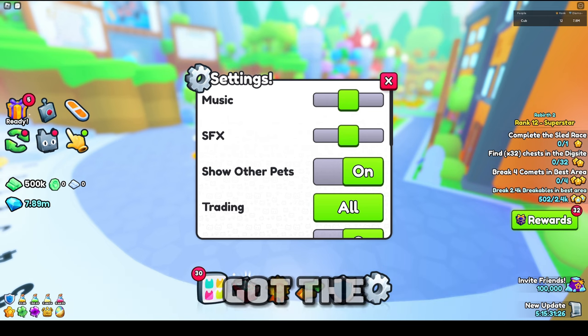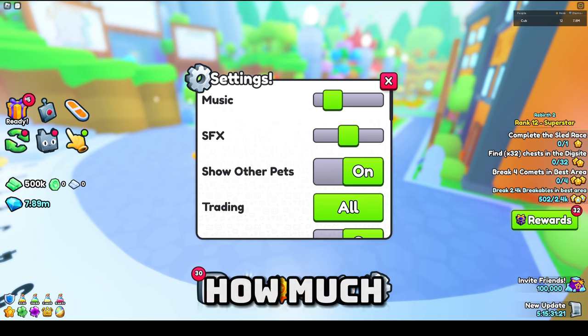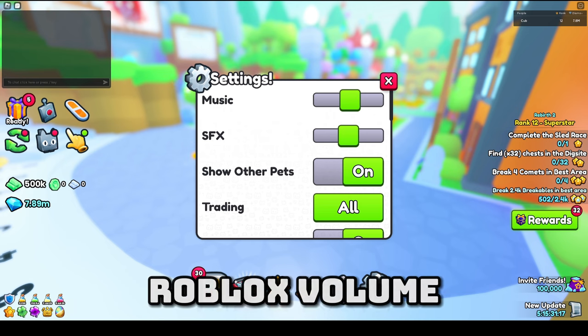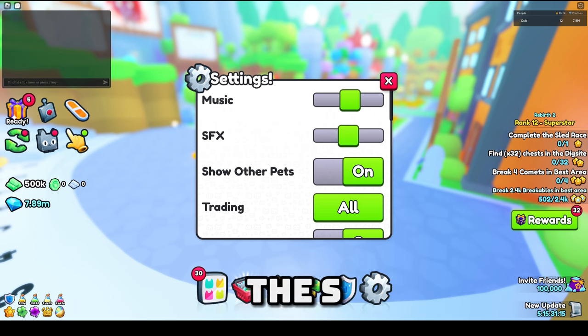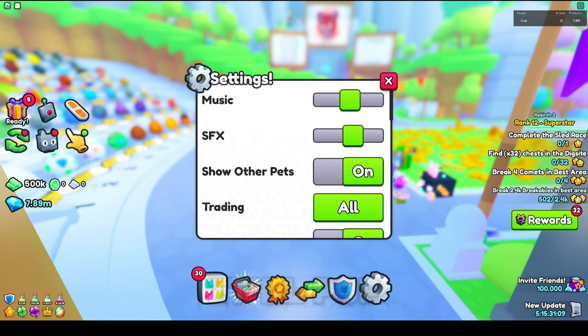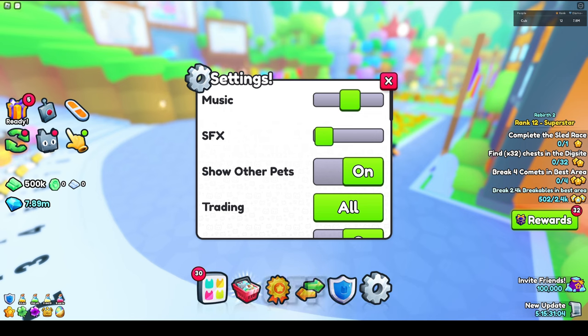We got the music right here, which you can toggle how much you want the music to be. I don't really use this — I just use the Roblox volume up here. The SFX is actually just sound effects, like the hatching sound effects — it's like a pop and stuff like that. If you guys want this turned off, put it all the way to the left, but I just keep mine in the middle.